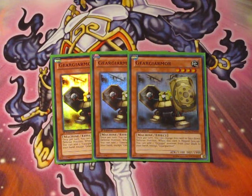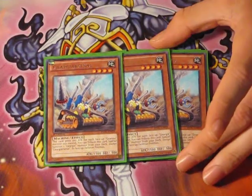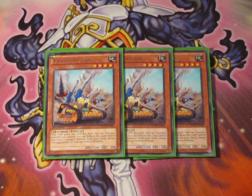Next, to get out the Armor quicker, we run triple GearGear Arsenal. This is a 1700 beater because it gains 200 for each face-up GearGear, so it can quickly become quite a large body on the board. But mainly we use its effect to tribute it off to the graveyard to special summon one GearGear and one star in defense from our deck, which will be the Armor. You activate Armor's effect to flip it face down, and that's how you get the setup first turn. So it's basically like running six Armors in the deck, and it just makes it really consistent.